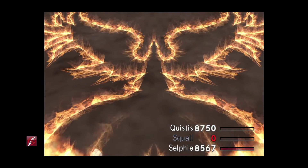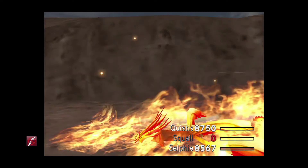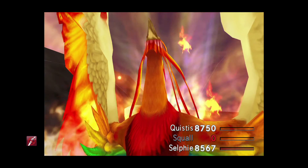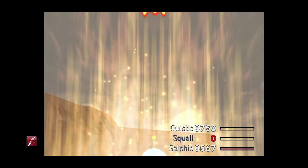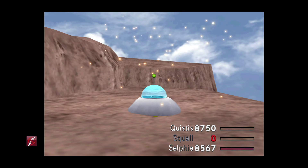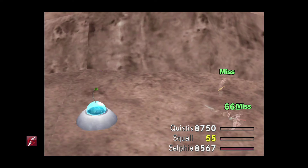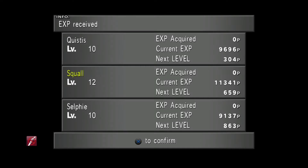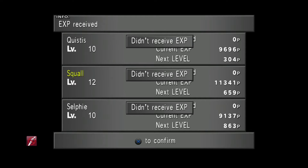Have Squall attack himself — and still no Phoenix. Any luck this time? Yes! We've got Rebirth Flame! This was my sixth attempt — five attempts without Phoenix, the sixth succeeded. Now while Phoenix is casting, we need to be escaping, so make sure you're holding down the Escape button. That's really important, because if the UFO dies it's a no-go. The UFO survived, and we managed to escape from battle during the animation.